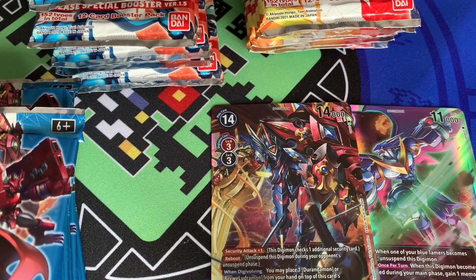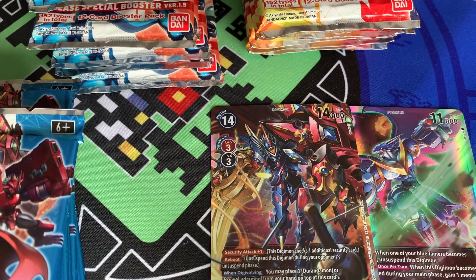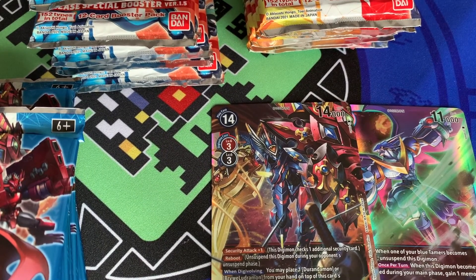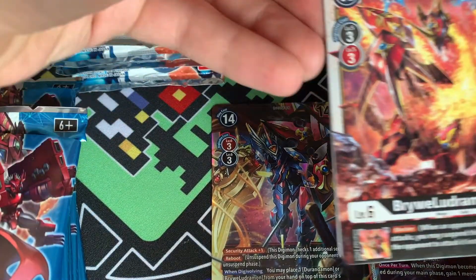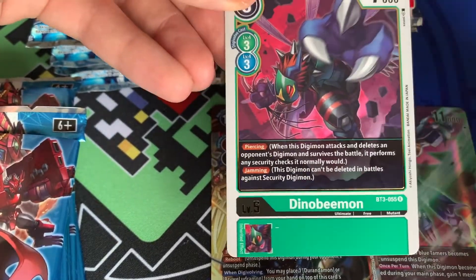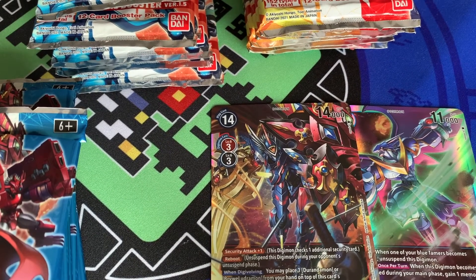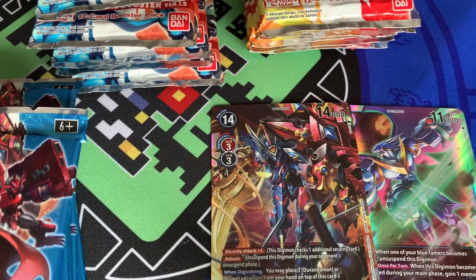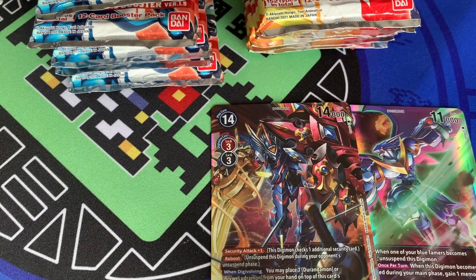Moving on to the final pack — remember, seven SRs and two either secrets or alt arts depending on what your box gives you. So we've pulled two of our seven so far. Next two rares: we have a Bryludramon and a DinoBeeemon — awesome. I know it's a green card but still heavily useful for my blue deck for overall consistency.